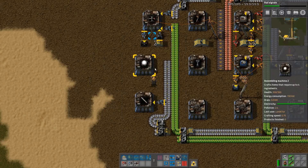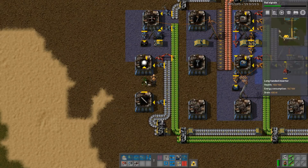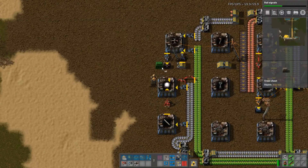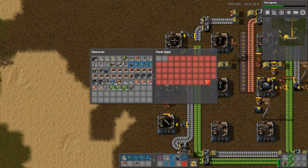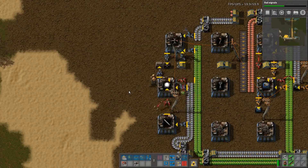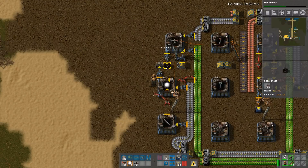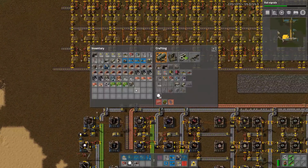Lamps is iron plate, iron sticks, and these guys can go into a box. There, because we need to be able to see what we're doing in our factory. We should have enough.